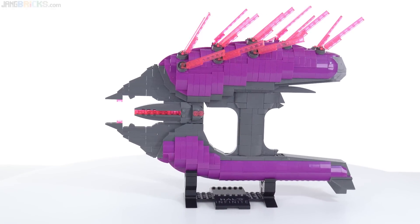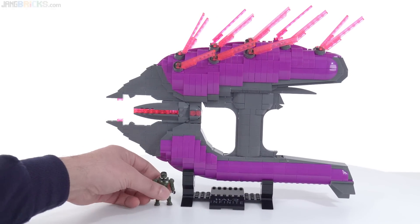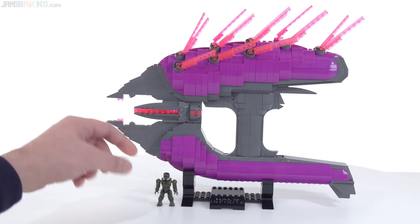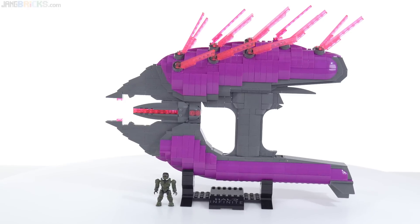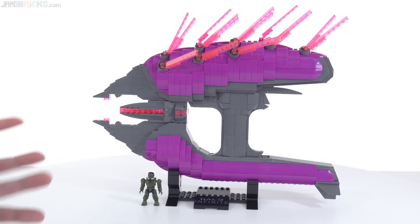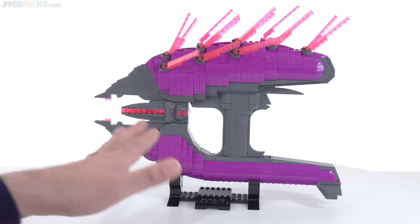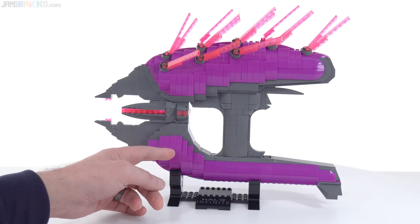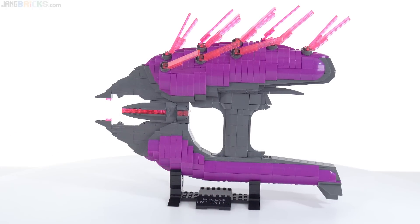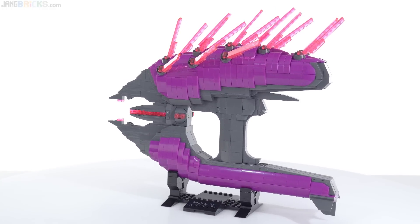It's pretty impressive on display, especially with the bright colors. Here's my handy classic EOD figure — not the newer style, so just a little bit shorter than modern figures, but what I had handy. It definitely catches your attention when you walk into a room, and the color with the purple is nice and consistent. It's the classic purple color they've used for a lot of the original Halo Wars Covenant vehicles.